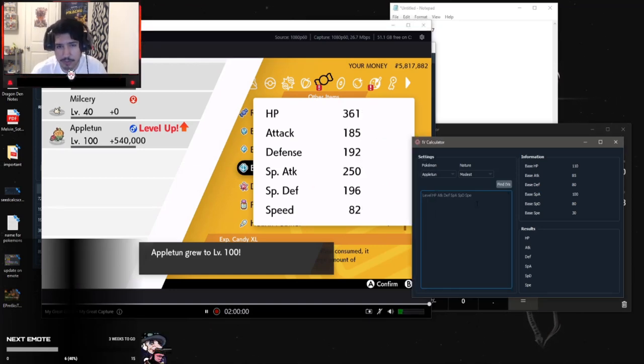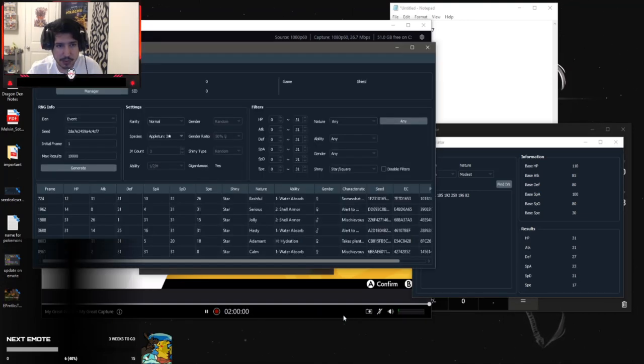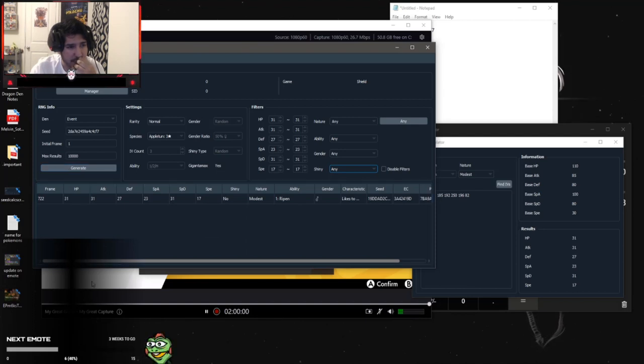From the IV Calculator window, put in level 100 and enter the stats: 361, 185, 192, 250, 196, and 82. The IVs come out as 31, 31, 27, 23, 31, 17. Now go back to Raid Finder and change the stats accordingly: 31, 31, change Defense to 27, change Sp. Atk to 23, 31, and set the last to 17. Put 'any' for the field and it should give us our result — we're at frame 722.